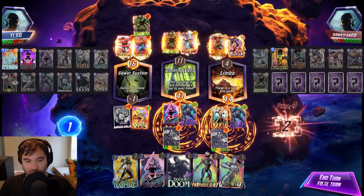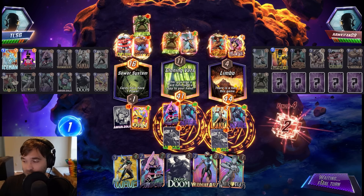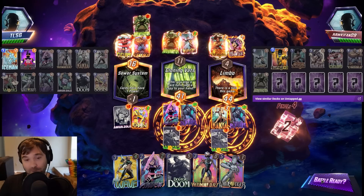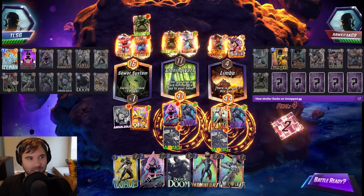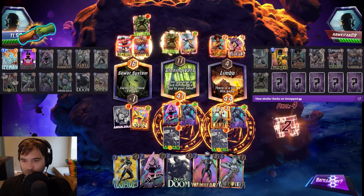If they have Shang-Chi, we are just drawing dead. Otherwise, Odin into Arnim Zola is going to be a fantastic line — pushing the Odin into both mid and right, triggering it four more times. Those Black Panthers were about to go absolutely insane. And they gave us the fist bump, so I'm going to fist bump them back — it is only courteous. Let's jump into the next one.